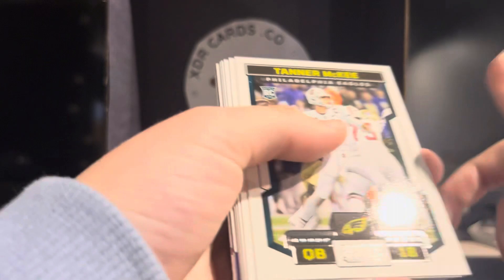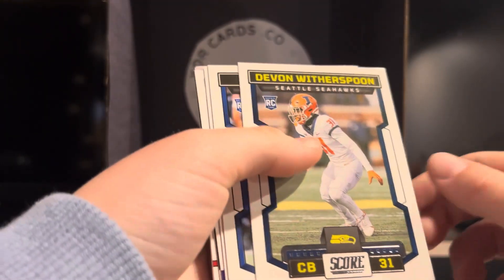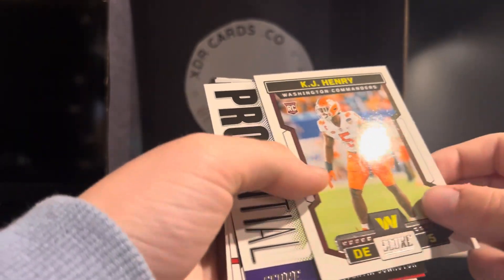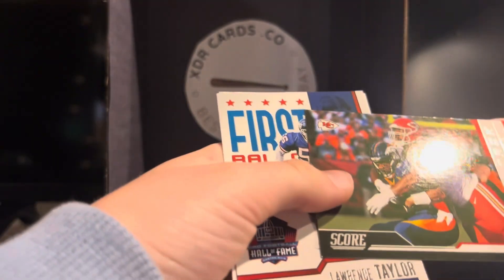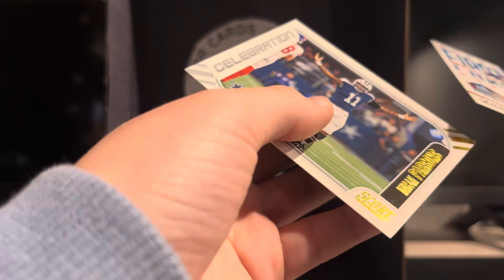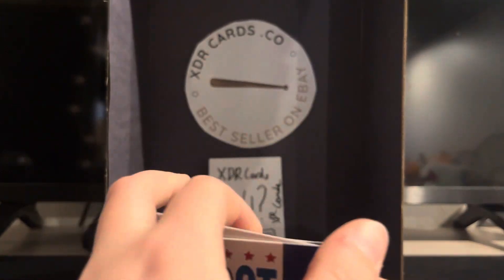We got our rookies: Tanner McKee, Darius Davis, Kenny McIntosh, Devon Witherspoon, Tyon Evans, and KJ Henry. Quinton Johnston. Then Sack Attack — Chris Jones, Lawrence Taylor, and Micah Parsons. Looks like it's a gold foil almost. Solid.